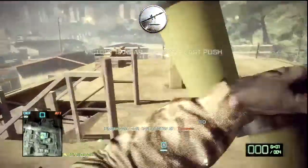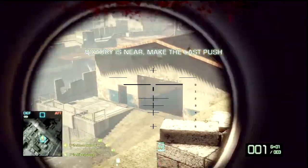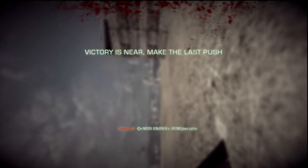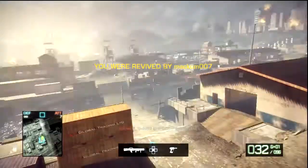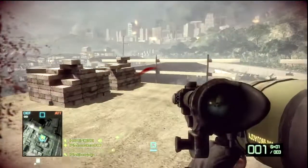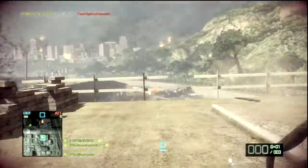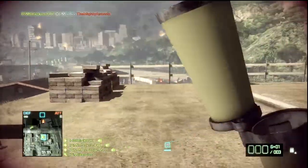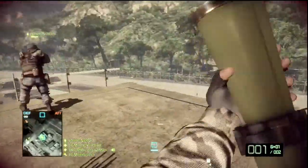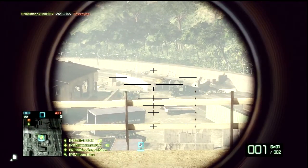We had a medic on Atacama Desert once, so he just kept reviving the sniper. He was hiding behind a rock, so we couldn't get the medic and the sniper. Our snipers couldn't kill both of them, so we put out the Carl Gustaf and they were both killed with one rocket — game over. And look at here, I ding him that time but doesn't kill him. The second one though, got him with ease.